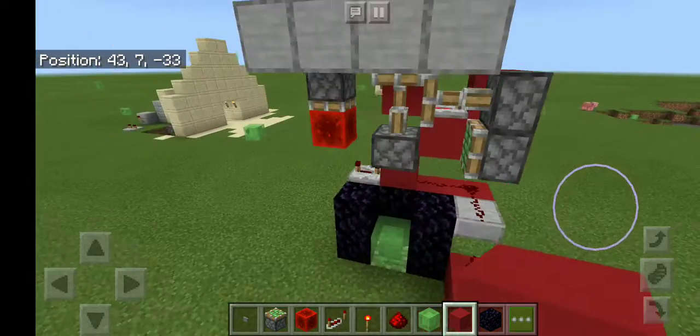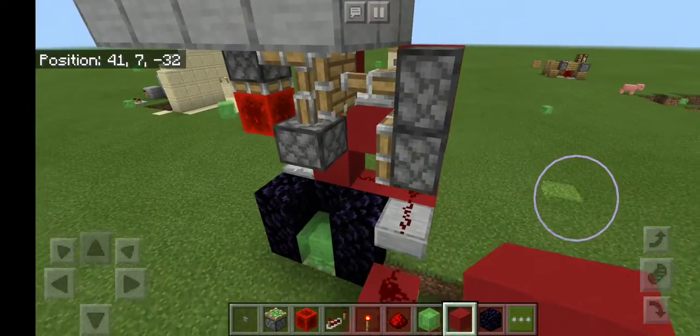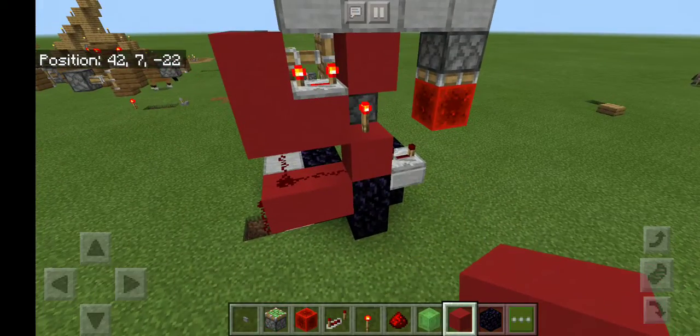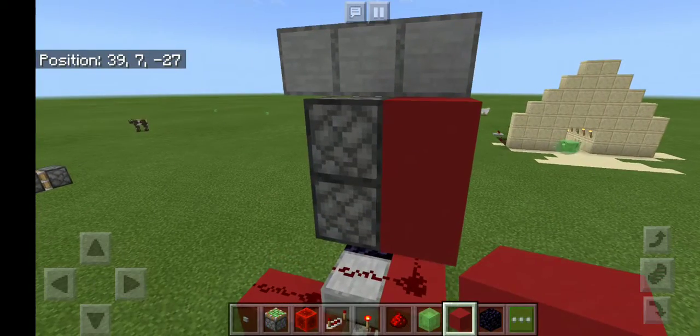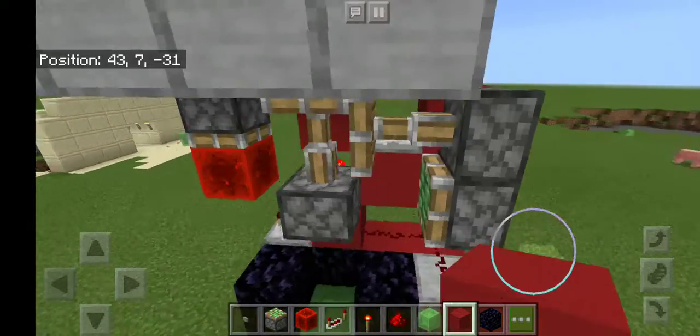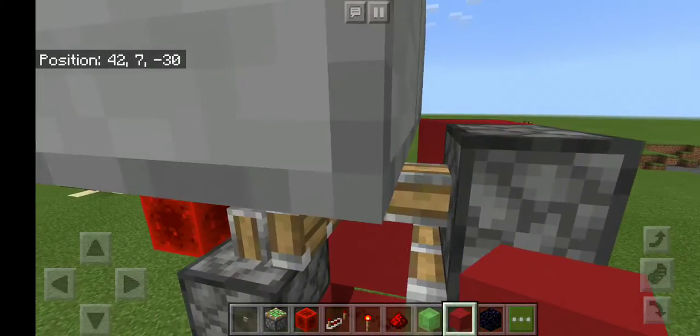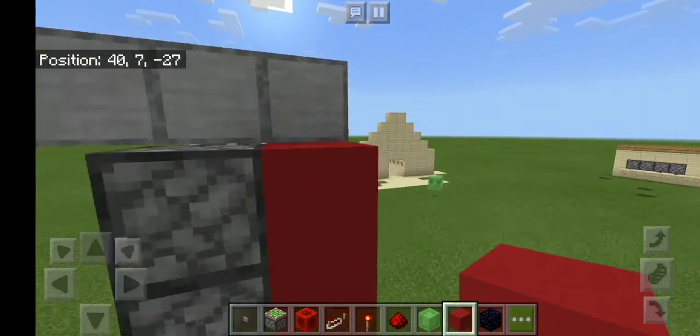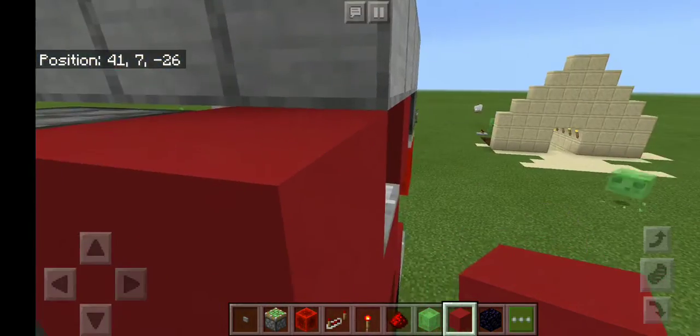If you look around you'll notice that only the top piston popped out. That's because in Minecraft Pocket Edition, if a piston is powered on top of another piston, the bottom piston won't work. It might work on other platforms but it doesn't work here.